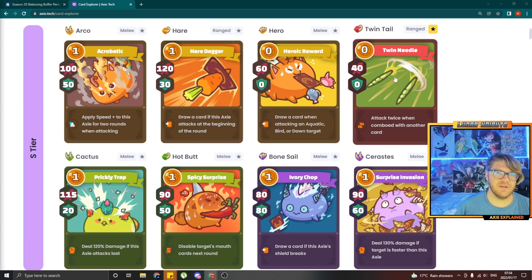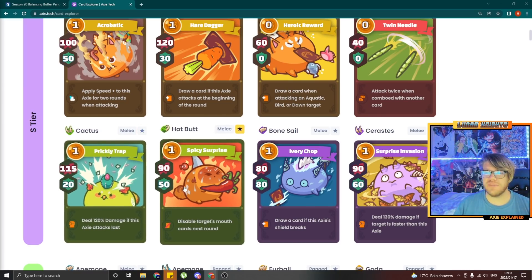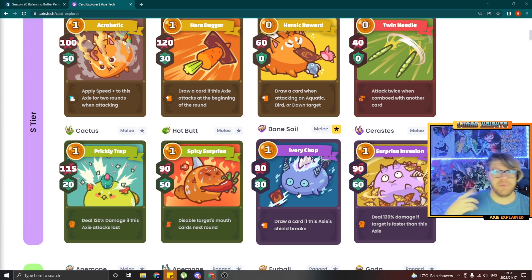At the end of this video I'll show what that actually looks like for its damage. Cactus is also going down 5 attack to 110 attack and 20 shield — yes, that is necessary, good change. Hot Butt is going down 10 attack to 80-50. I think it's an okay change but that feels like a lot — why only reduce Piccally Chap by 5 but reduce Hot Butt by a whopping 10?